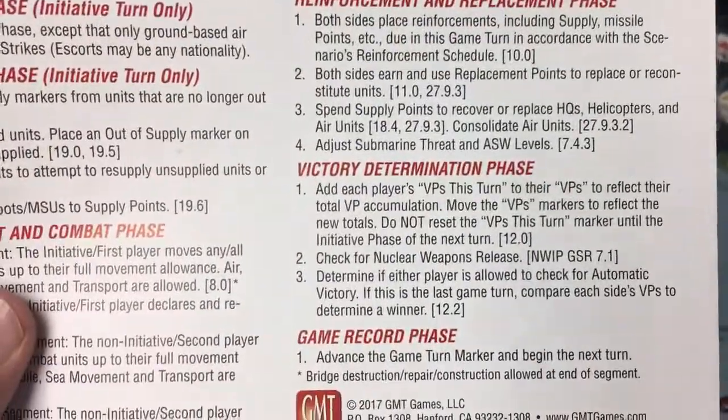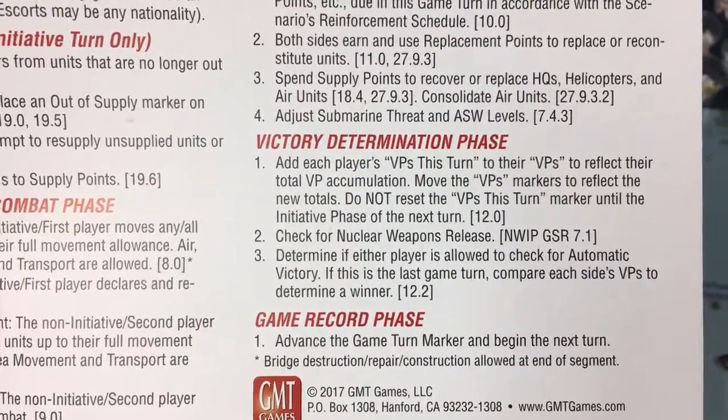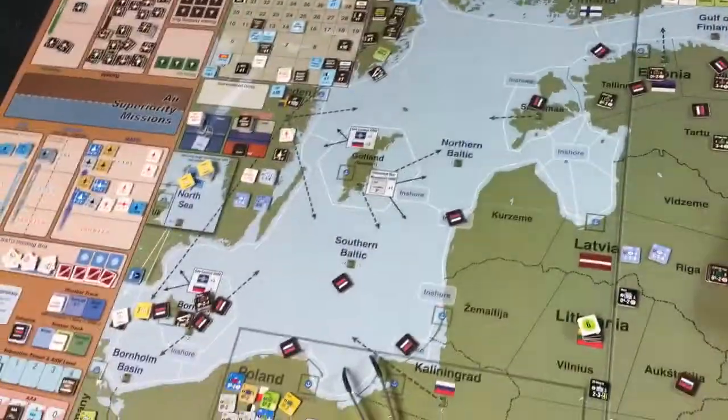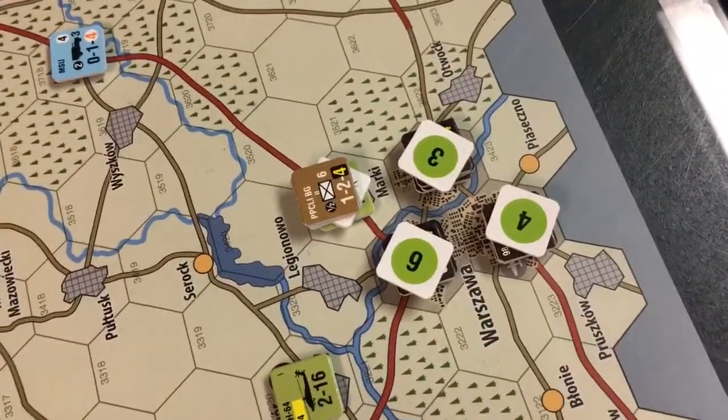You need 125 for an auto determination. No need to worry about nuclear weapons release. So the next thing is to check for auto victories.